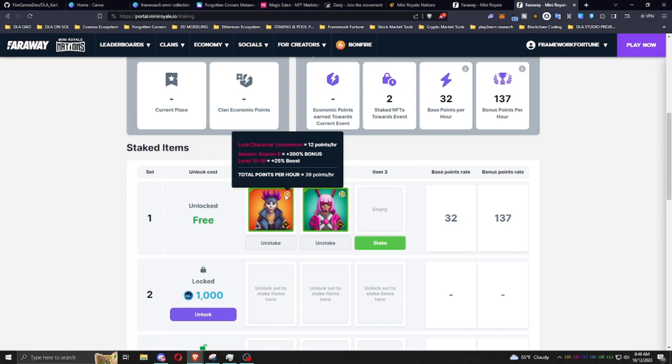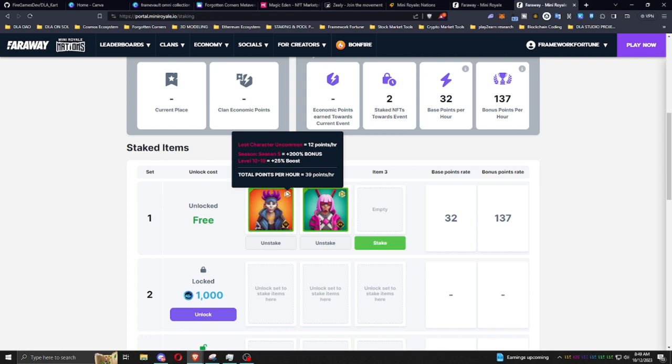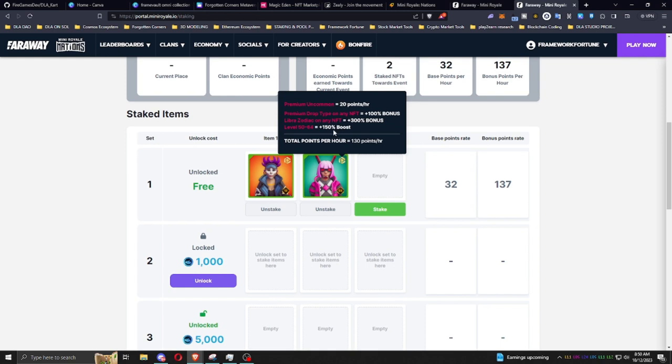Levels of your characters, your NFTs, your weapons — they matter when it comes to staking bonuses. This is just Level 10–19 and it still gets a 25% bonus. For this other one, we're getting 20 points per hour — it's a premium uncommon. Premium are always higher points. It's a premium drop type, so that's the 100% bonus; it's a zodiac, so that's a 300% bonus — totaling 400%. It's also Level 59, which adds a 150% bonus. All together, this Season 4 premium uncommon is earning 130 points per hour — not too bad, especially for how cheap it was.